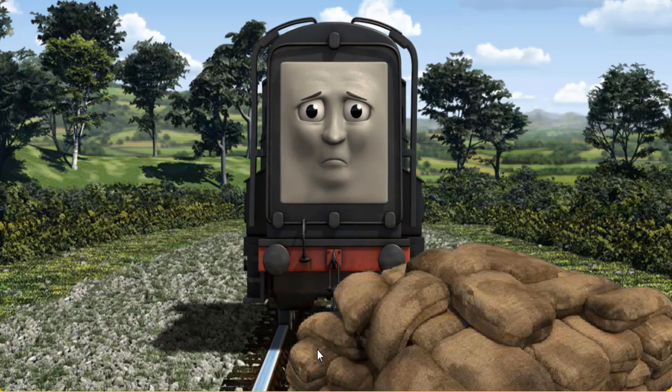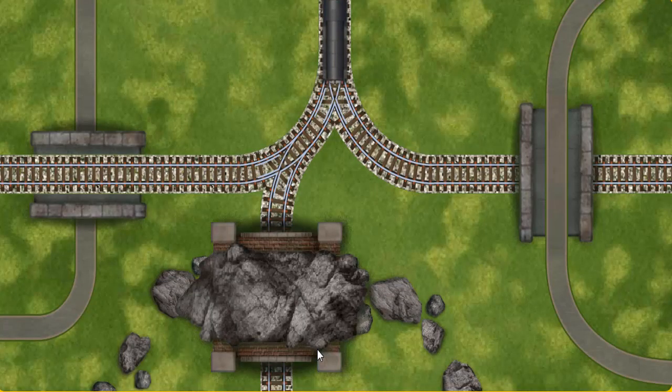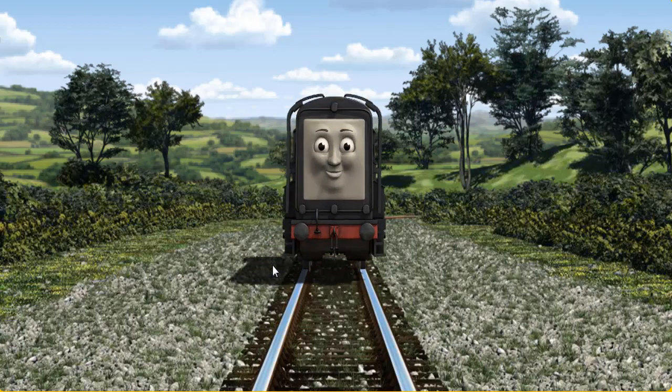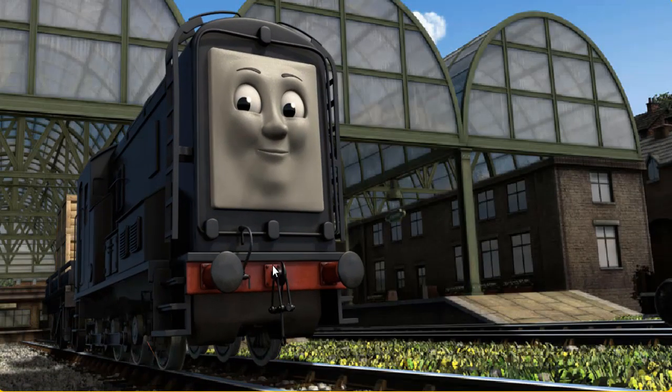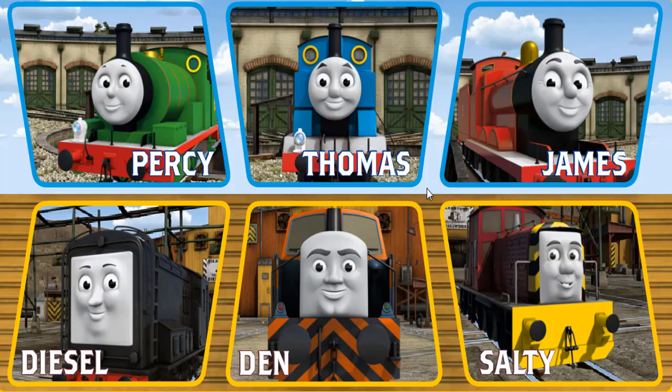Suddenly the tracks were blocked. Diesel had to stop. He would have to go another way. Find the track that goes through the tunnel. All clear! Diesel arrived proudly. Thomas and his friends have many deliveries to make. Choose who will make the next delivery. Thomas.